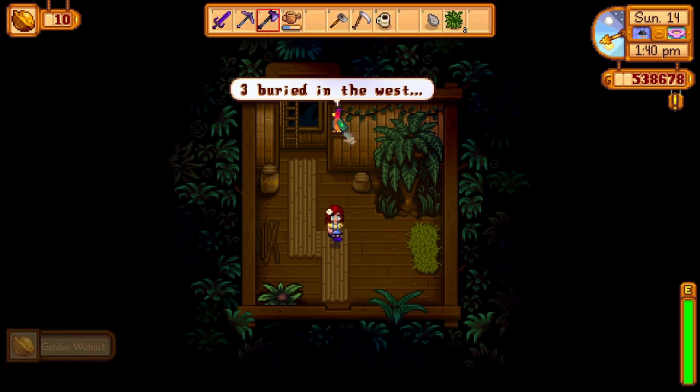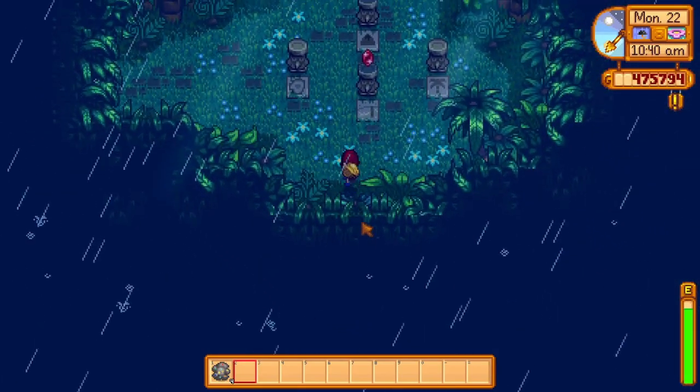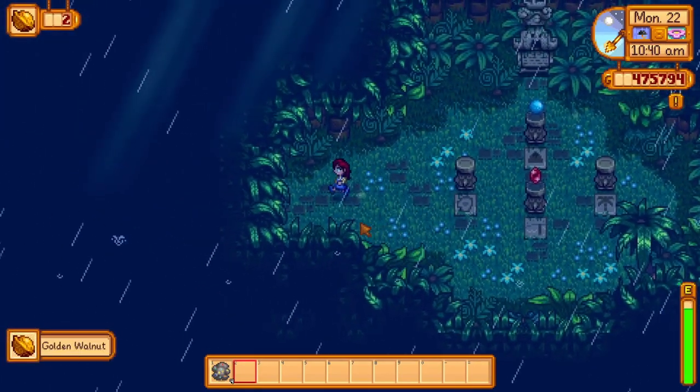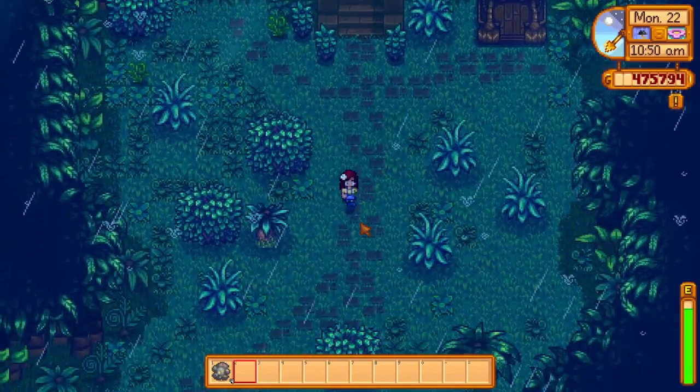I actually missed this one and only got it much, much later in my playthrough. Before the entrance to his hut, there is actually a hidden pathway over here that leads you to a little puzzle. Just don't forget to grab the golden walnut at the bottom over here.